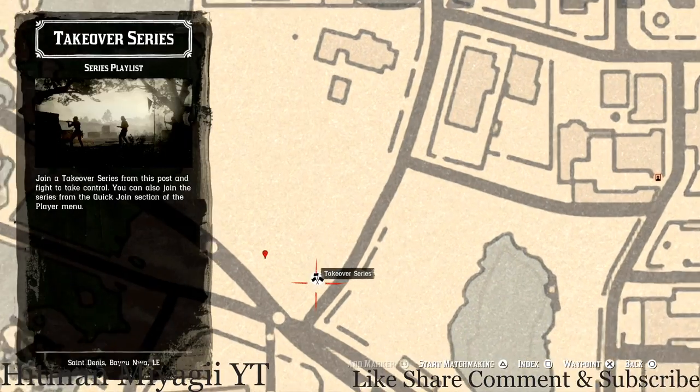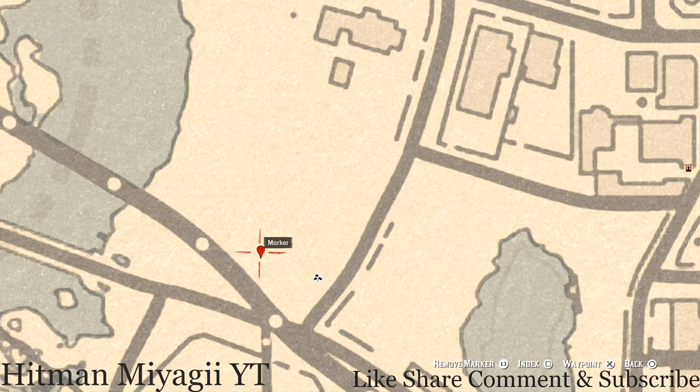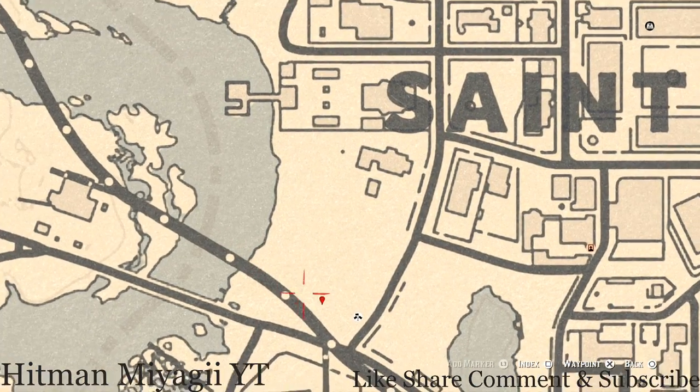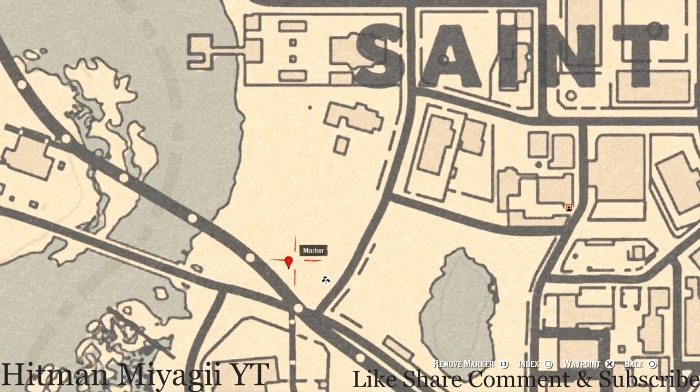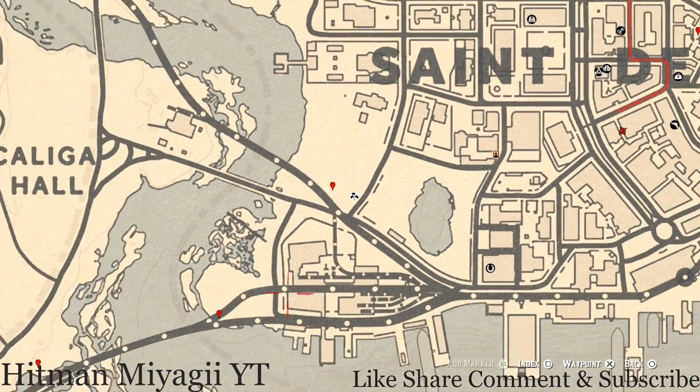Next to the Takeover series area, pull out your metal detector right here in this landfill area at the next marker and you will dig up another family heirloom — a carved wooden hairpin. This is in a pile of trash because it's a landfill area, so make sure you grab that.